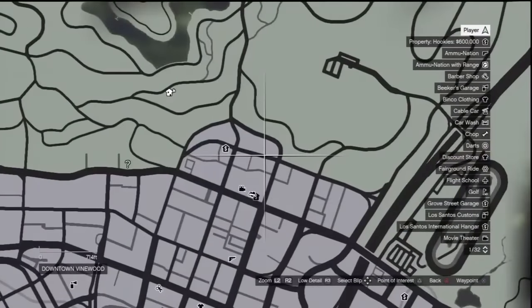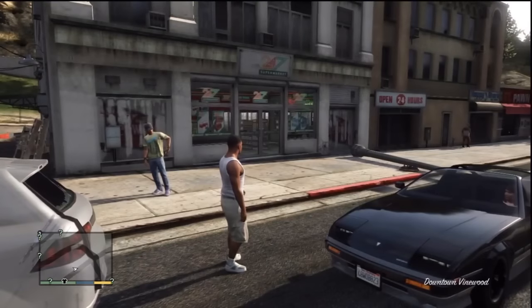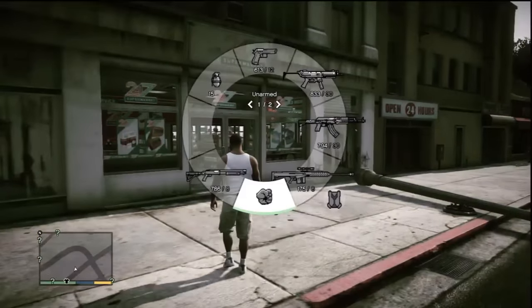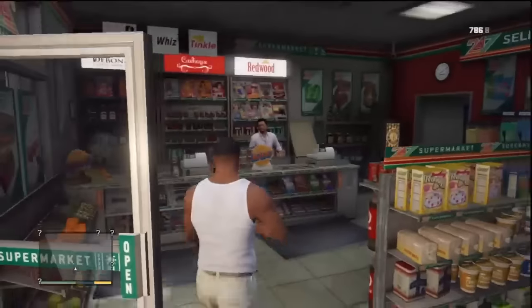Use this location near the top of Los Santos — there's a 24/7 supermarket there. Go in, draw a gun on the clerk behind the counter, wait for him to fill a bag with money (it takes a while), then escape the cops. That's all you need for that one.